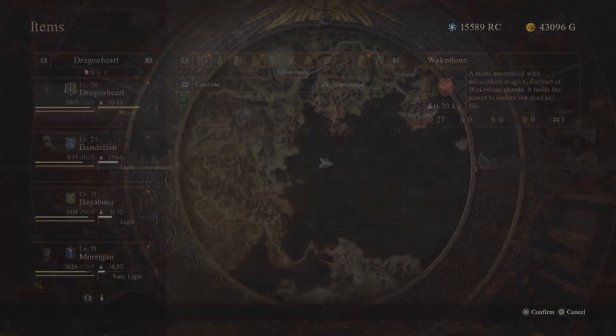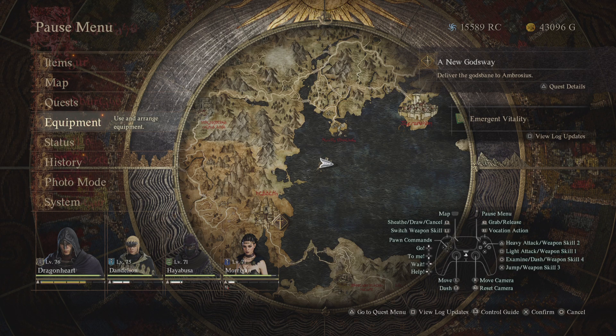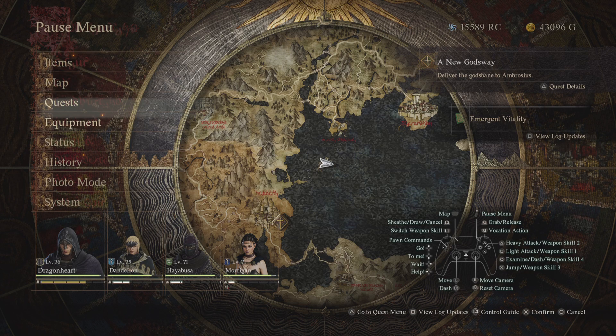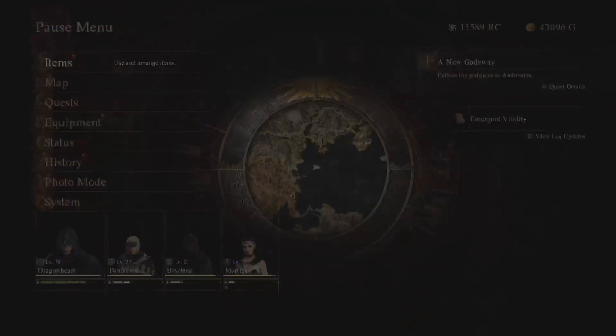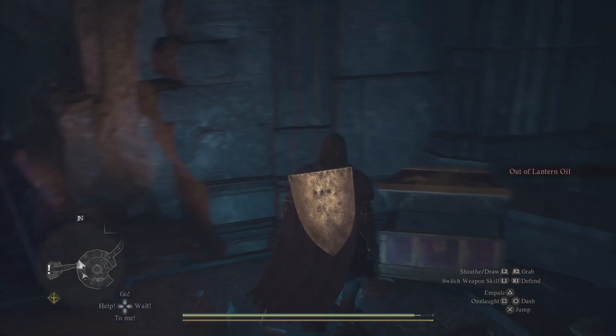You can also use the eternal wake stone to revive yourself and your party, but it costs 30,000 gold to duplicate. I also have an exploit for the normal wake stone — I'll leave the link in the description so you can get unlimited wake stones.